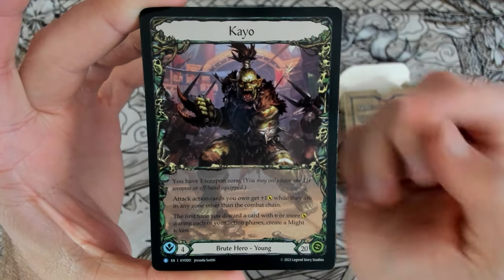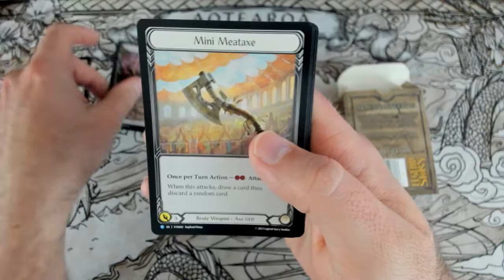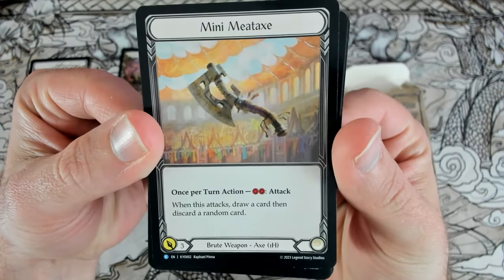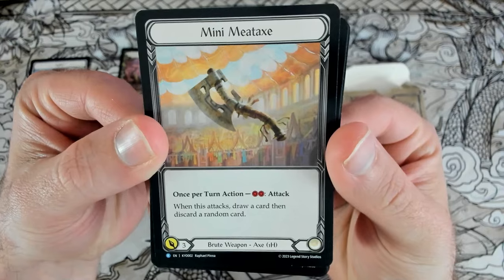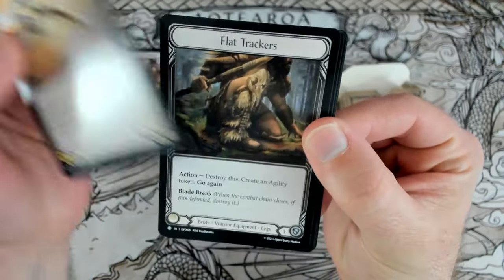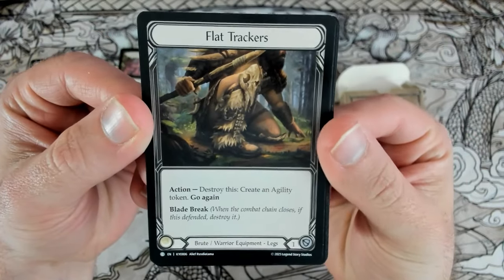Understanding K.O.'s ability — creating a Might token on discard of a 6 or greater — the Mini Meat Axe is a nice little trigger for that. You can swing this, pitching 2 resources, and trigger that draw and discard. If you hit a 6, then you get to create a Might token. It's just attacking for 3, but if it's attacking with a Might token, you're attacking for 4.